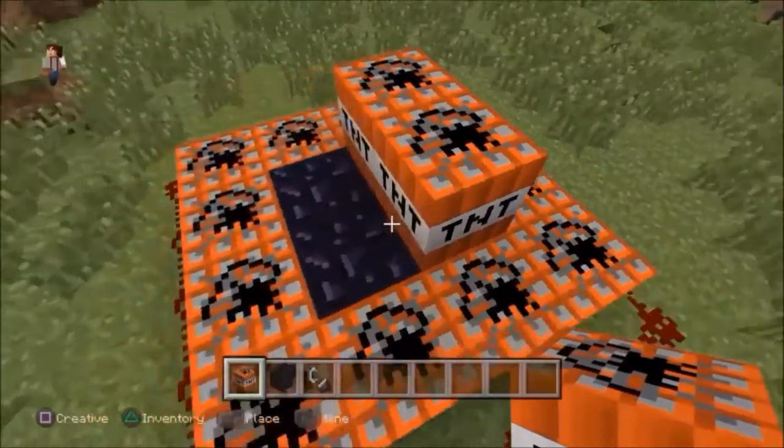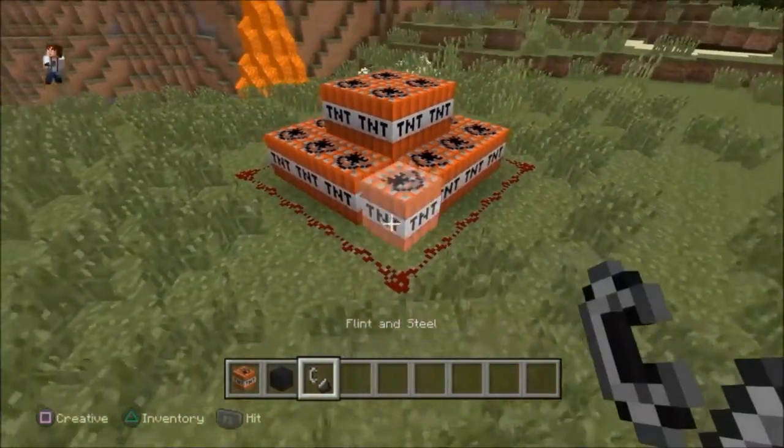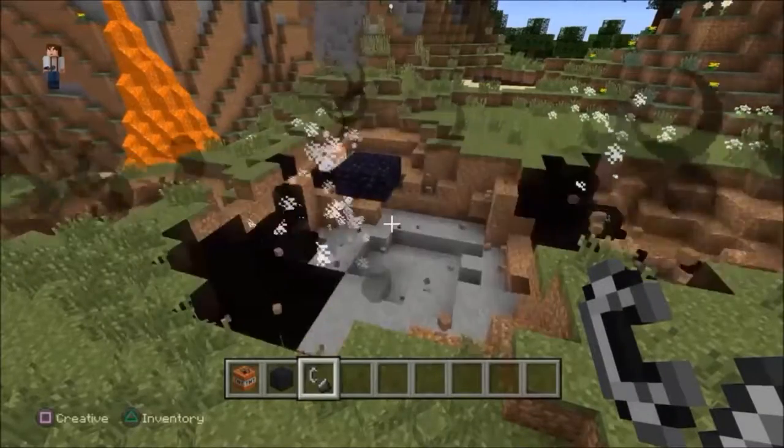A command block has a higher blast resistance than obsidian — obsidian scores 6,000 while the command block goes up to 8,000,000.